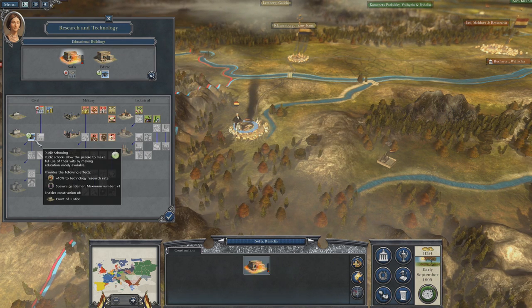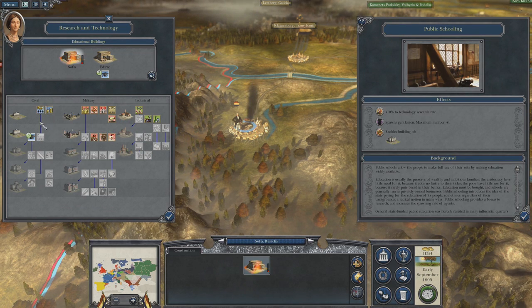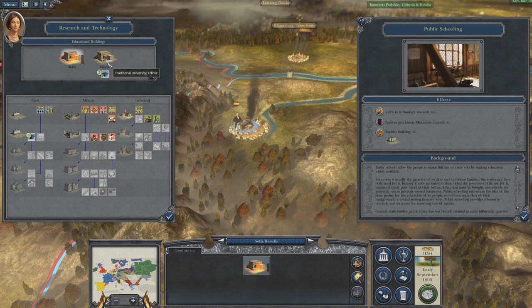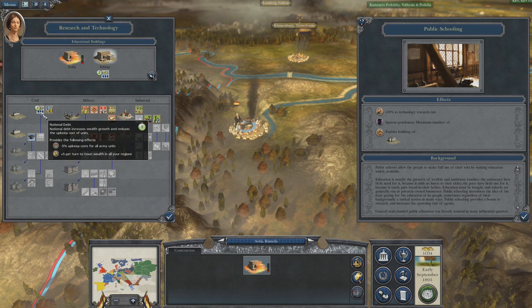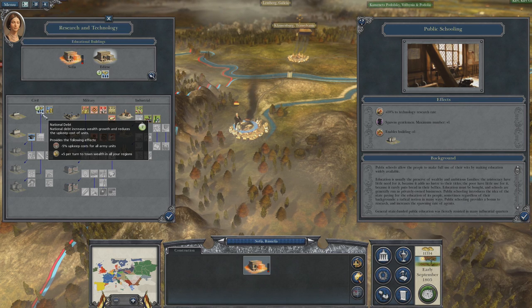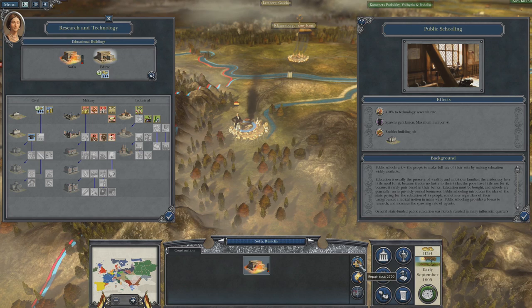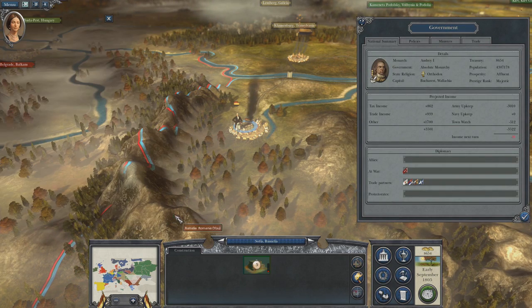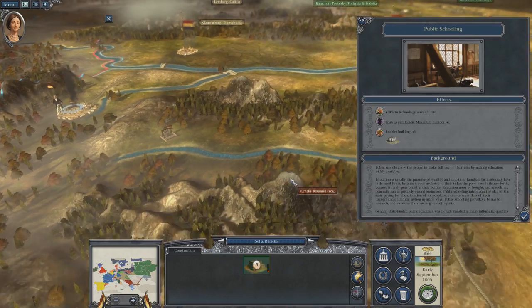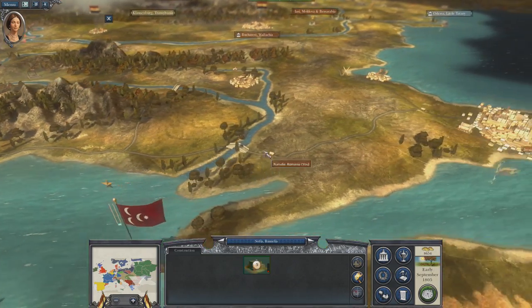That helps, but I need to finish this building first because it's going to give me upkeeps. We have to fix Sofia, which costs 2700. Our income is in the negative now because we've lost the income from that town that's in rebellion.